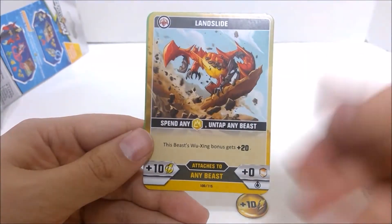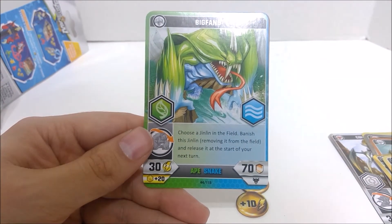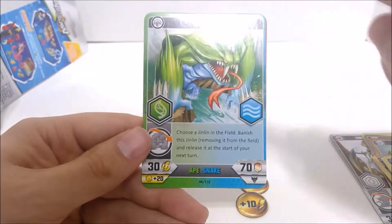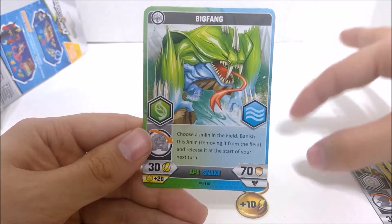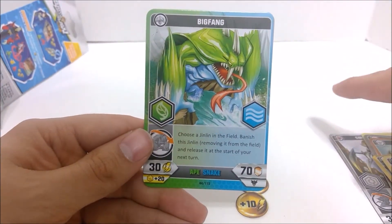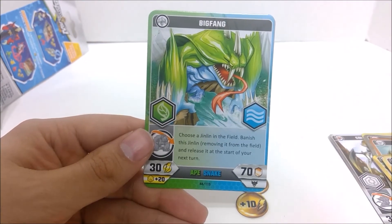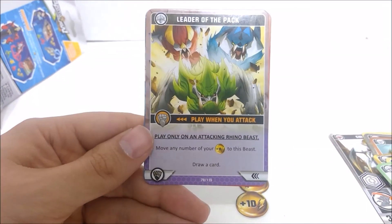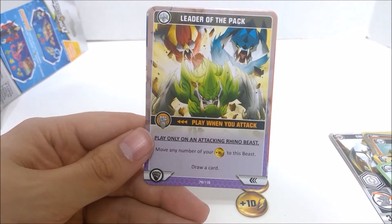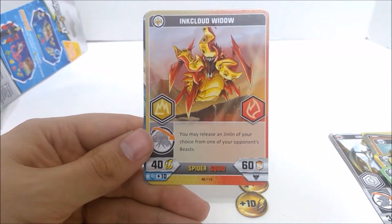Tower Tail Spider — we've seen him a lot. Landslide — seen that a lot. Big Fang: choose a Jinlin in the field to banish this Jinlin by removing it from the field and release it to start your next turn. So basically when you throw a Gorilla or an Ape on this guy, you get to remove one Jinlin from the game until the start of your next turn. That can be pretty good if you know your opponent needs one Jinlin to win the game — just get it out of there so you can get one more turn. Leader of the Pack: when you attack with a Rhino, you can move any number of plus 10 tokens to this beast and you draw a card. That's pretty good, but you gotta be playing a Rhino. Ink Cloud Widow — we've seen that a whole lot. That was the rare.